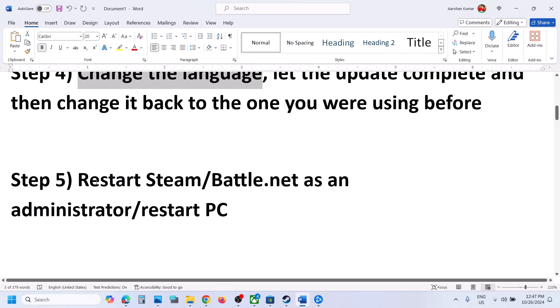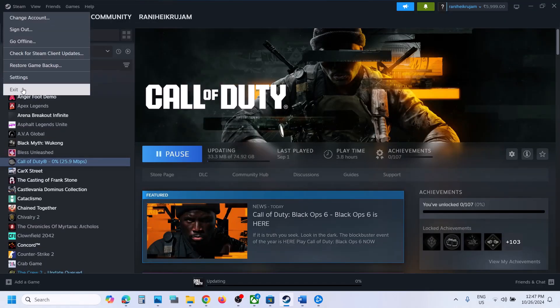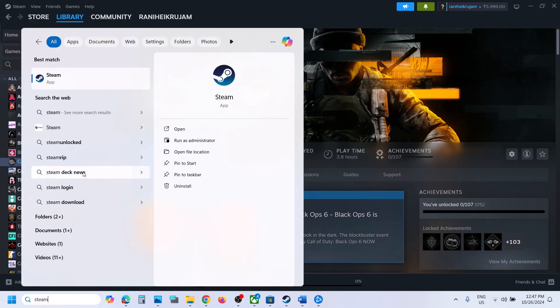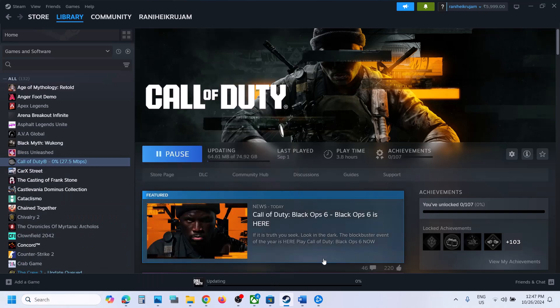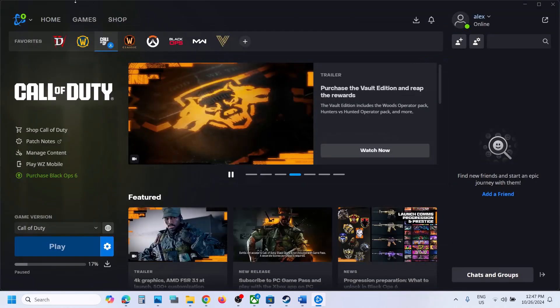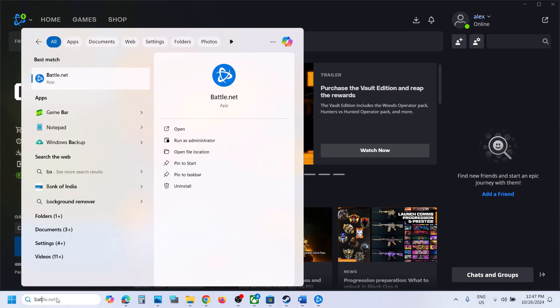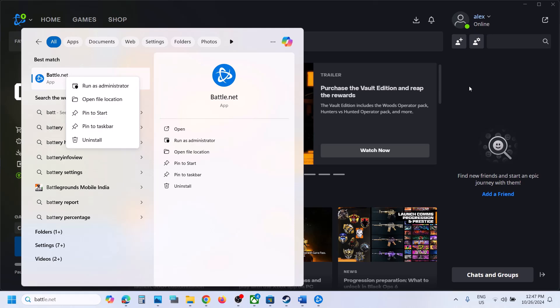The next step is to restart Steam or Battle.net and run it as an administrator. In Steam, click on Steam, then click Exit. Once closed, type Steam in the Windows search box, right-click on Steam, and click Run as Administrator. Do the same for Battle.net — close it, type Battle.net in the Windows search box, right-click, and click Run as Administrator. Then launch the game.